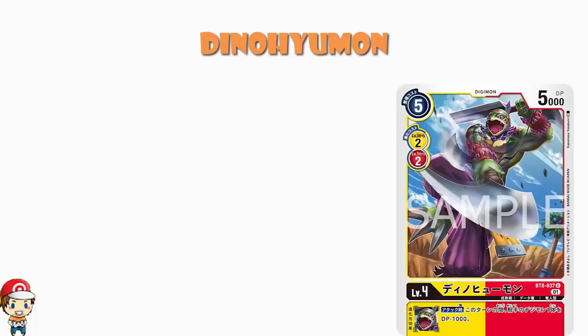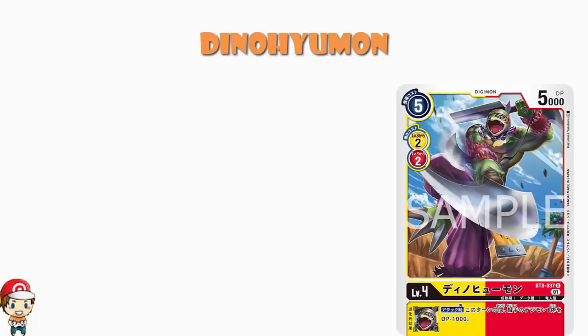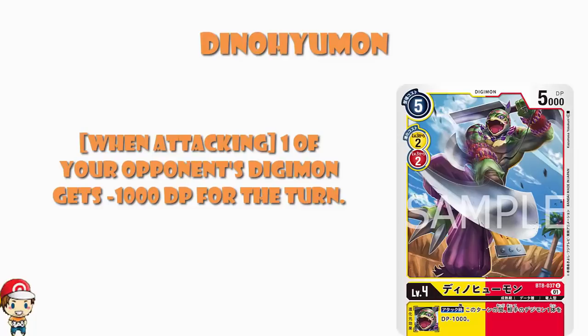One thing that is important — we need to look at combinations of colours. Because red and yellow has been a little bit underserved. We've seen Sylphimon the other day, which was cool. We've seen Sylphimon and this — they are the red and yellow dual colour Digimon that we've seen so far. So if we want to be playing around with those two colours, these are the Digimon we can be having a little bit of a play with. And what we've got here is one inheritable skill, whereby when you are attacking, one of your opponent's Digimon loses a thousand power for the turn.